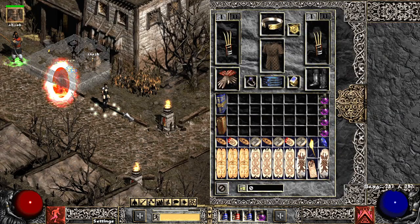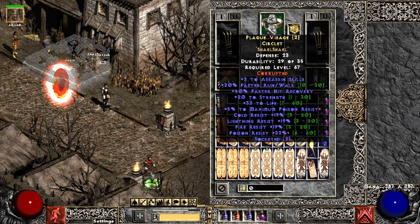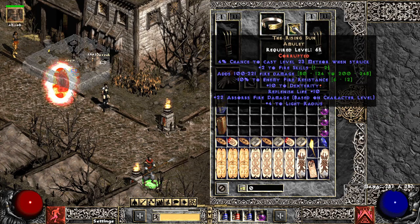So for gear, currently I'm using a Fire Lizard that I corrupted with a plus one all skills. This really nice rare circlet that I traded for. I'm using a Rising Sun, but this amulet really doesn't do anything — I noticed no difference with the minus enemy fire resistance. Actually, a Mara's or a plus three trap assassin amulet would probably be better for me.